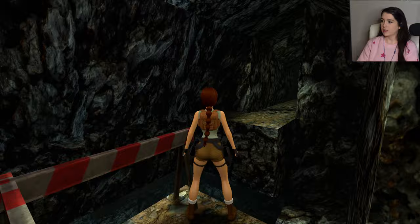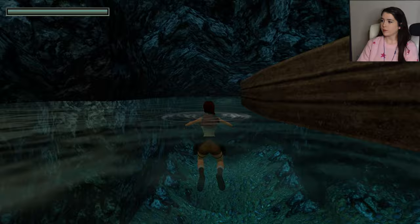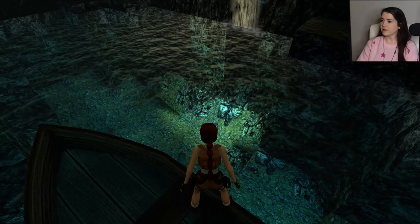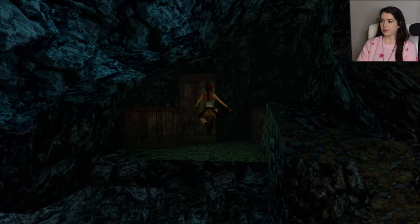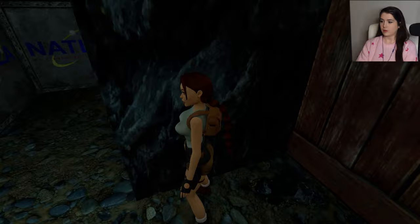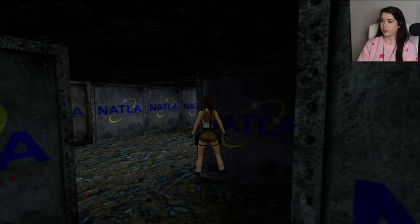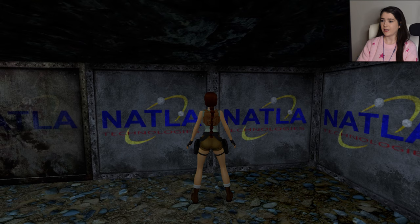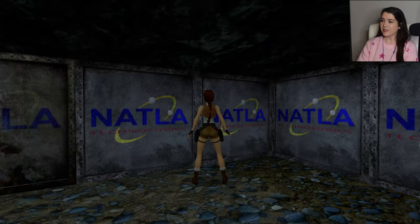Just go in the water — she hit her head but she's okay. I don't know why I'm not scared of this water. I know there's nothing in it but it's a nice, rocky, waterfall-y water. Those boxes are looking good. Look at Natla's logo — it looks so clear and crisp. I actually do love Natla's logo. She's a psychopath, but she can design a nice logo.